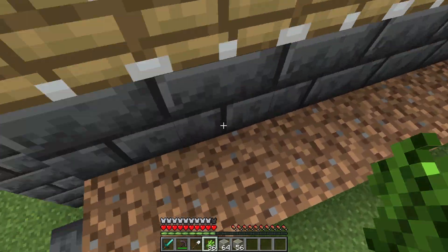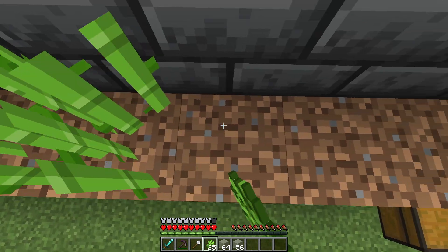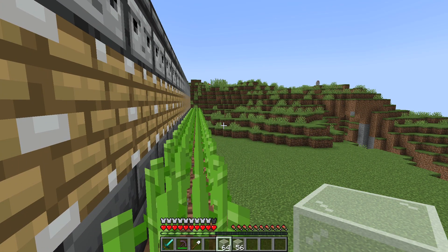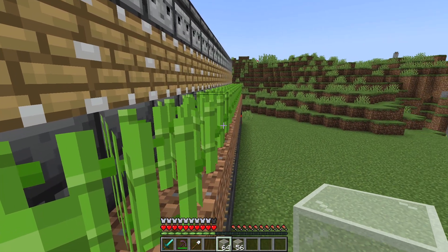One of our final remaining steps is to place our sugarcane on top of the dirt. Now this farm is operational, however we are going to lose a lot of sugarcane due to this not being enclosed.